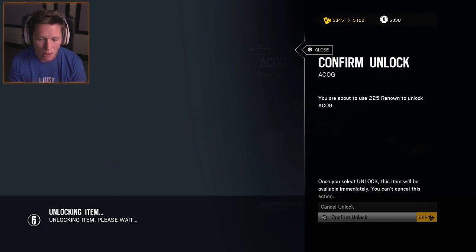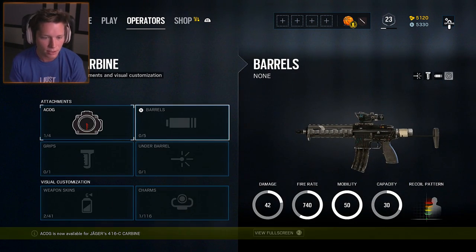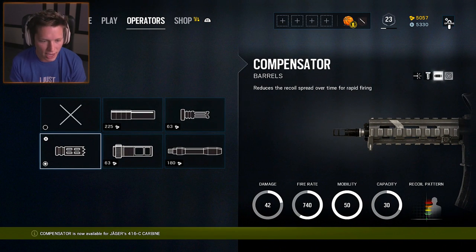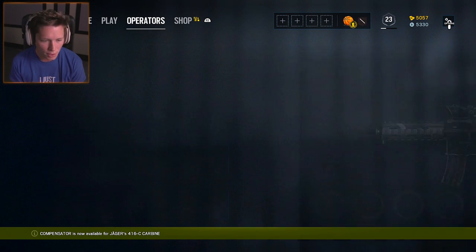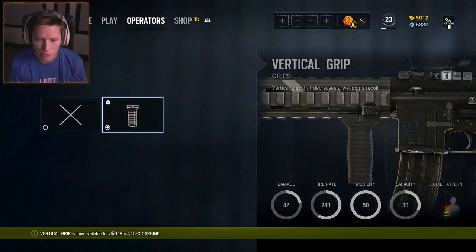We'll have to wait and see what happens. I'm gonna throw the ACOG on as our optic, and for the barrel we're gonna go with the recoil compensator. Definitely want to keep the recoil down so we can spray and pray. Go ahead and unlock that, and then for our grip we're gonna go with the vertical foregrip.